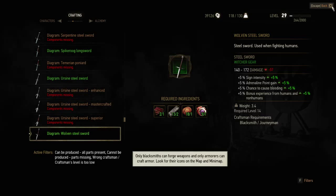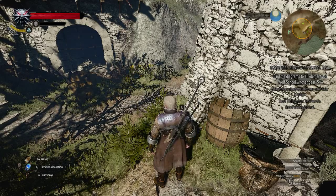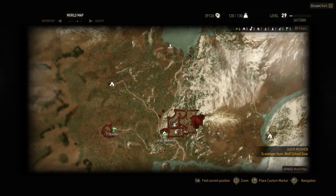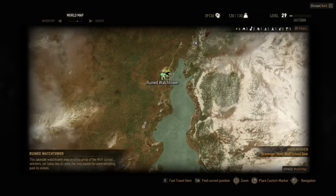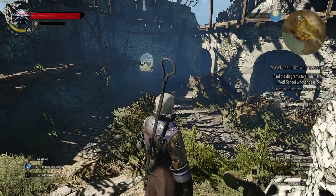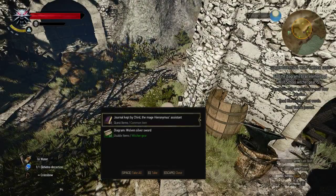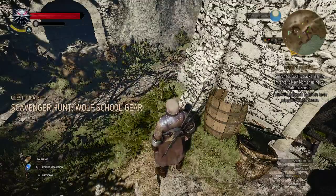I'm at the last location for the normal Wolf School gear. My location is the Ruined Wedge Tower — it's to the north. Here is the keep you start from; just take a boat and go all the way up here to the Ruined Wedge Tower. Run straight in. At this location I'll turn around — there is an entrance where the deer is, and there is a dead person to loot. You get the diagram of the Wolven silver sword.